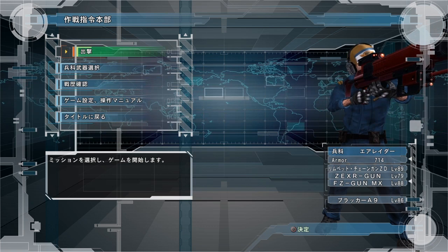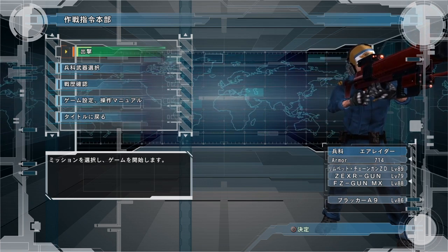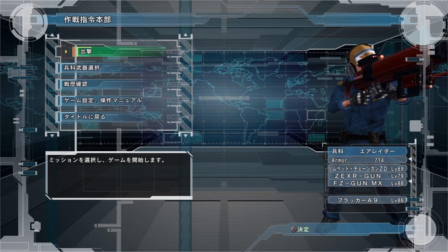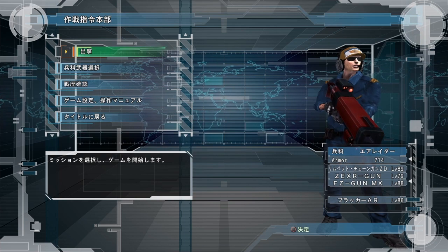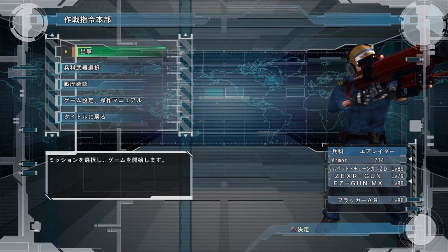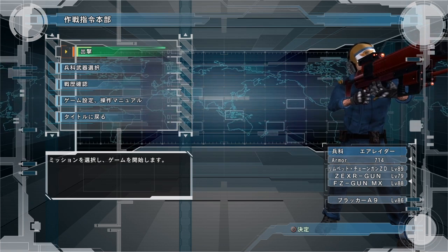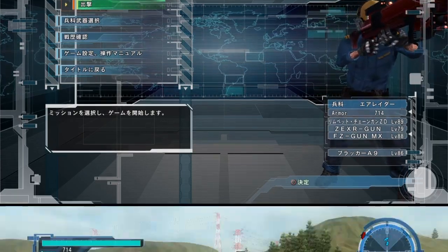Next up I'm going to show you the next mission to farm, which is by leaps and bounds easier to farm than mission 82 in regards to your own safety. You can get weapons higher than level 89, but you don't get as many boxes — usually around eight or nine weapon boxes. It's still a good mission to farm because it's safe. I'm going to show you how to do it with the Air Raider, once again the hardest class for people to farm with. You want to bring turrets — your highest level Zexer gun — and in my case the FZ Gun MX, which is a flamethrower.